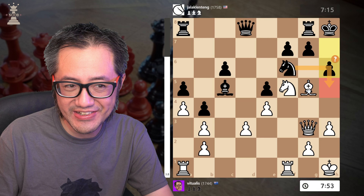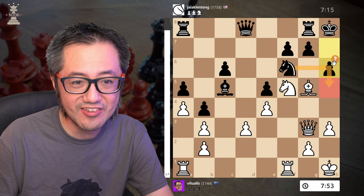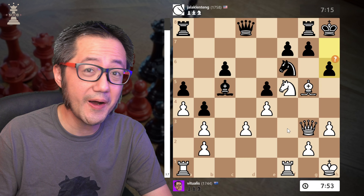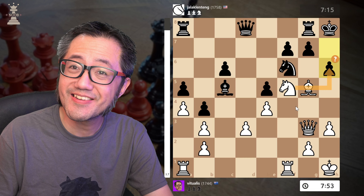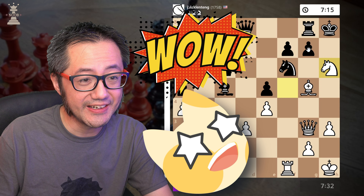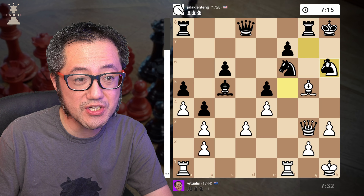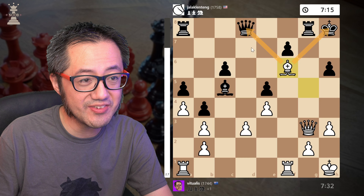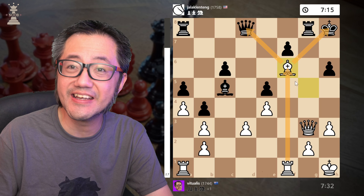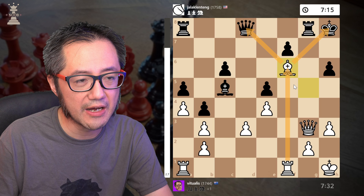They try to counterattack the Bishop, but that's a mistake — and this mistake is a plus-six mistake. Can you see why? The Knight can straight up take that pawn — it is not being defended by that pawn. Why? Because if they capture the Knight, that is once again a royal fork. Completely devastating, with an open space there — real, real problems for Black.